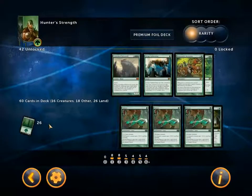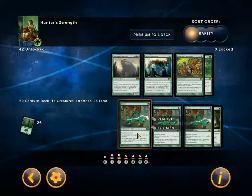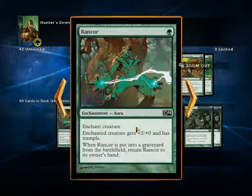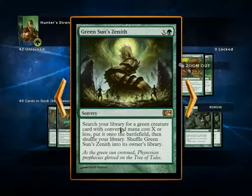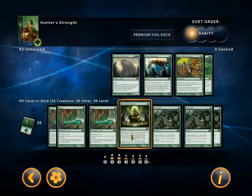The way we've built this is basically to smash face as quickly as possible. We have three Ranklers, the bane of all Control decks everywhere. Enchanted creature gets +2/+2 and Trample; when it's put into a graveyard from the battlefield it returns Rankler to its owner's hand. We also have a Green Sun's Zenith — search your library for a green creature card with converted mana cost X or less, put it onto the battlefield, then shuffle Green Sun's Zenith into your library. So we can get any creature card in our deck.